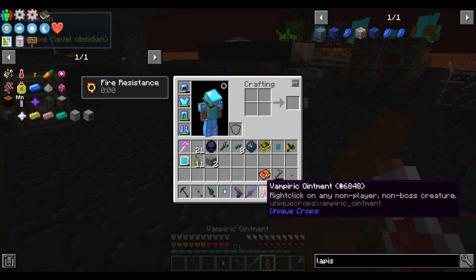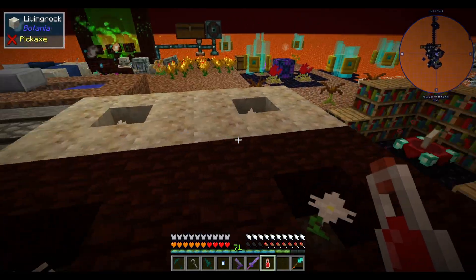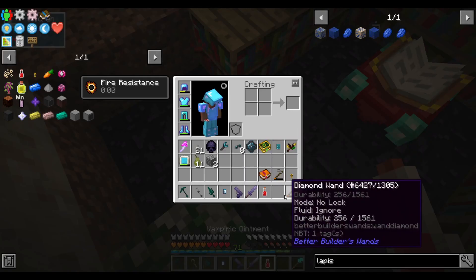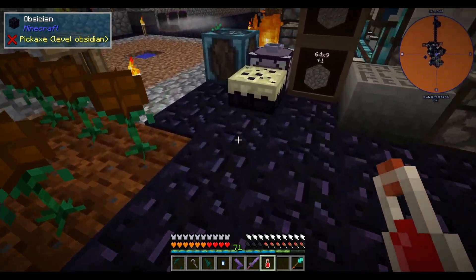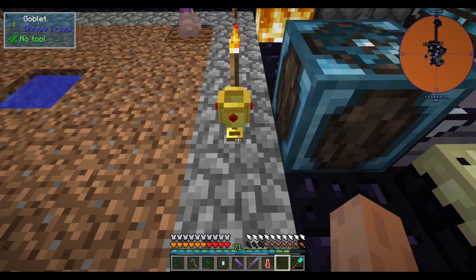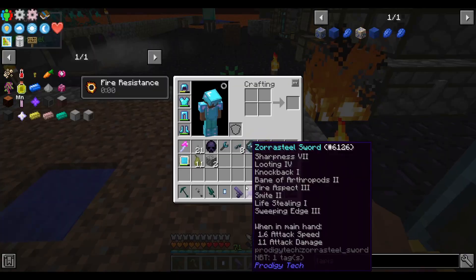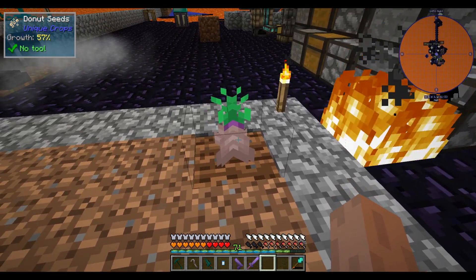While that grows, I'm going to take our vampiric ointment. It says right click any non-player, non-boss creature. I assume it's some voodoo type stuff where I find one of the chickens running around — hello chicken — and link it to that. Then we place the goblet on the ground. I suspect any damage we take gets sent to the chicken.